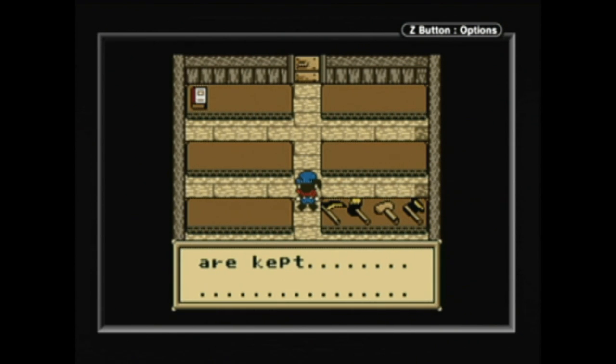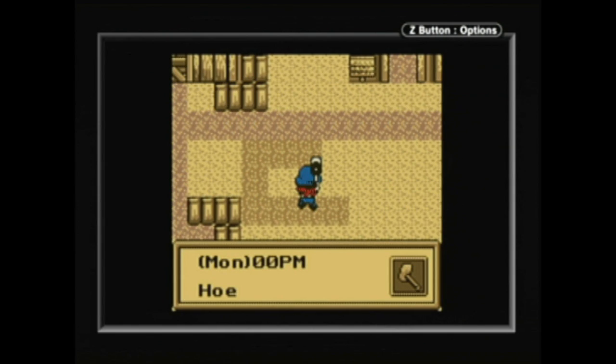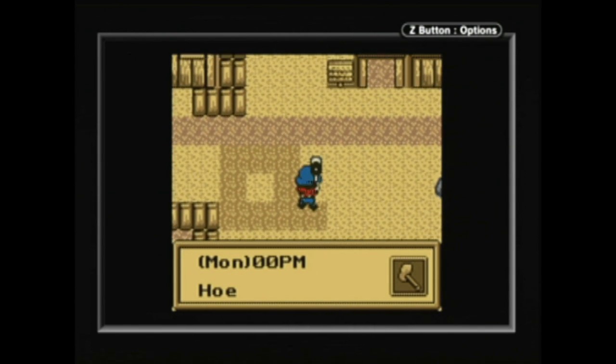Fortunately, the Game Boy Color came to my aid, offering unto me... well, hard labor. Tilling the ground. Watering the plants. Taking the cat out. And I just fell right into it.